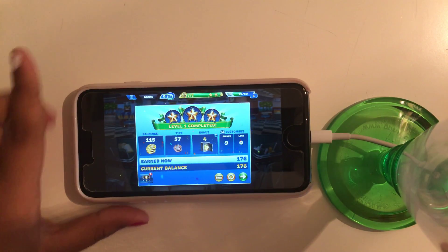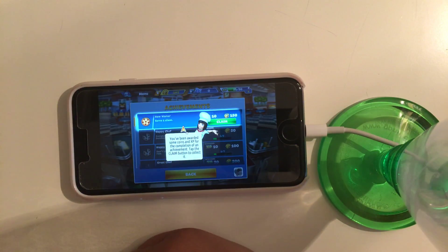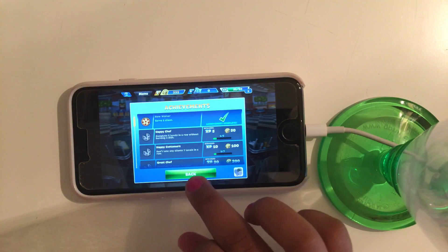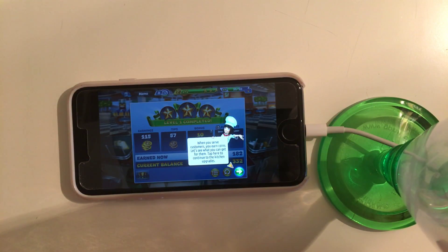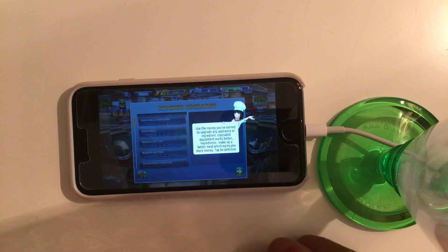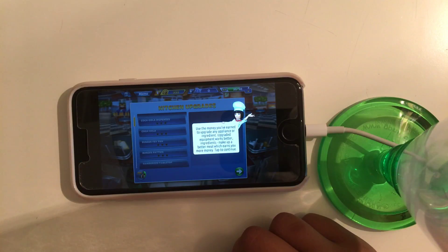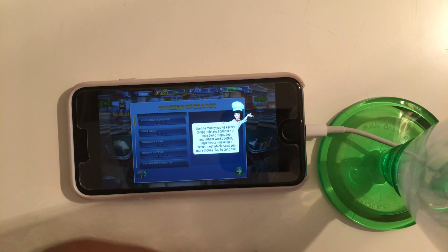So apparently I'm the best chef in town. You've been awarded some coins and XP for the completion of an achievement — tap the coin button to collect it. When you serve customers, you earn coins. Let's see what you can get from them. Tap to continue to the kitchen upgrades. Use the money you earn to upgrade any appliance or ingredient. Upgraded equipment works better, ingredients make up a better meal, which earns you more money.